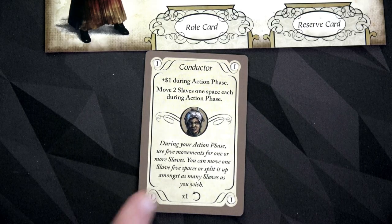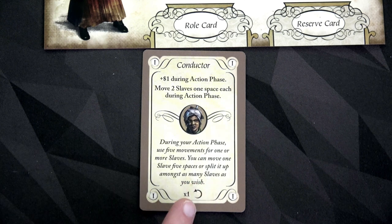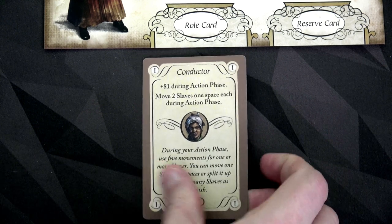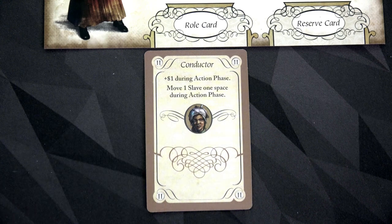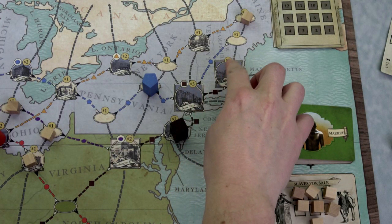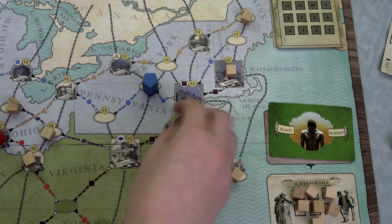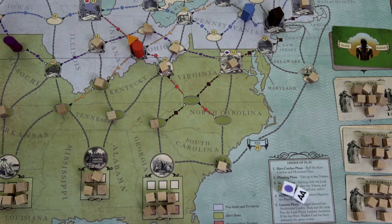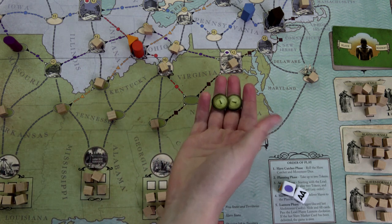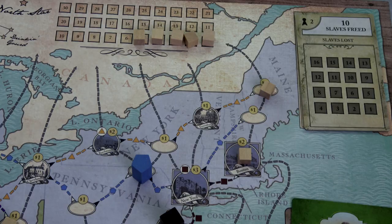It's time to use the conductor's once-per-game special ability: during your action phase use five movement points for one or more slaves, split however you want. After flipping she'll only be able to move one slave during her action phase going forward. We flip the card. First movement: this slave moves to Boston generating two bucks, pushing a slave catcher one space. Second movement: a slave moves to Washington DC generating two more bucks. That's two movements down with three remaining, and it pushes slave catchers this way.